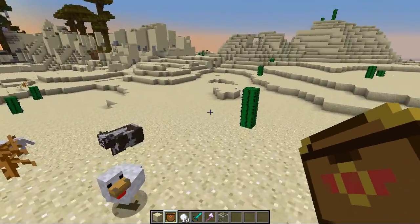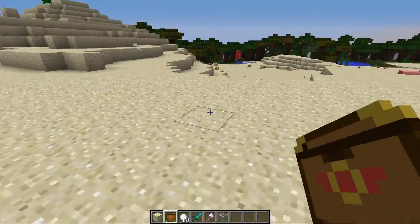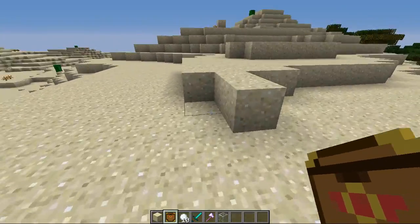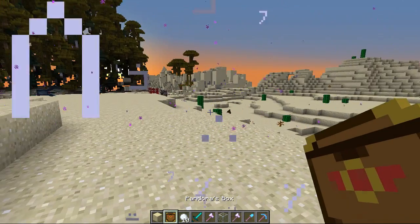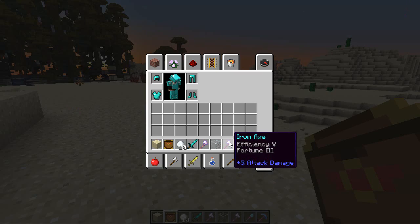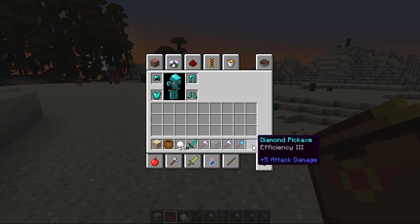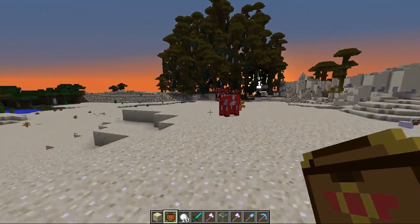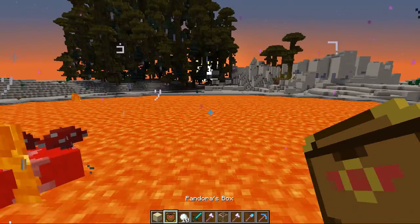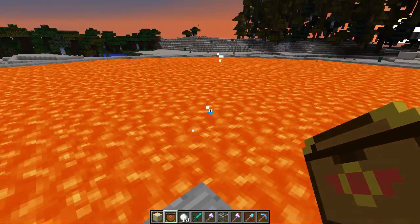I'm so sorry random mobs — I keep killing things with this Pandora's Box. It's got a curse. Right click — oh, I've got tools: Iron Axe of Efficiency V Fortune III, Diamond Shovel with Efficiency III, and a Diamond Pickaxe of Efficiency III as well. That's generous! Right click — I'm so sorry mushroom, I just introduced myself to you and you're dead.